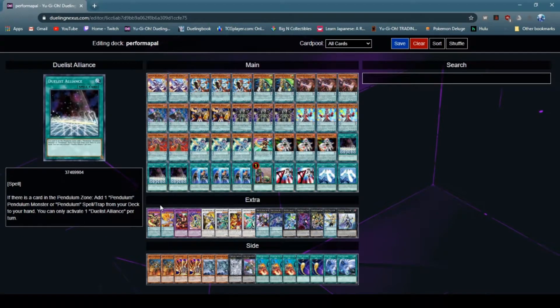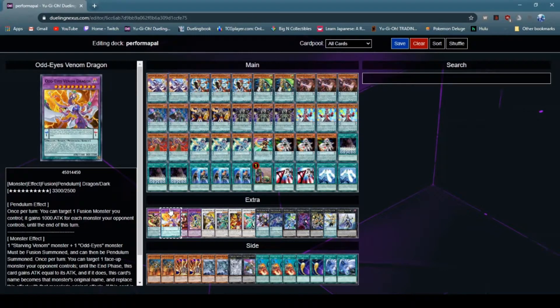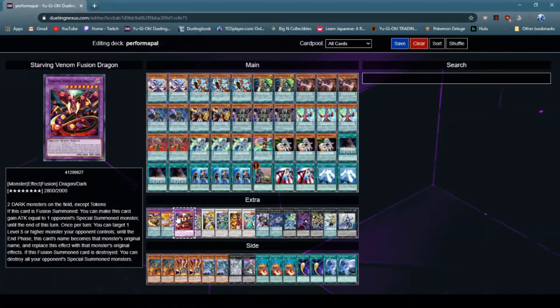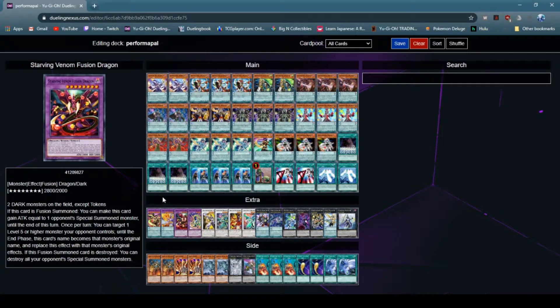That rounds out the main deck. For the extra deck, you have one Supreme King's Ark — it just destroys all cards your opponent controls, and is not targetable and can't be destroyed by card effects. Next off, OddEyes Venom Dragon — it allows you to destroy cards in your Pendulum Zone to special summon itself, and you can target a face-up monster your opponent controls: until the end of the phase, this card gains attack equal to that card's attack, and its name and effects become that monster's original name and effects. Starving Venom basically does the same thing without the Pendulum effect, and it's also one of the requirements for Zark.